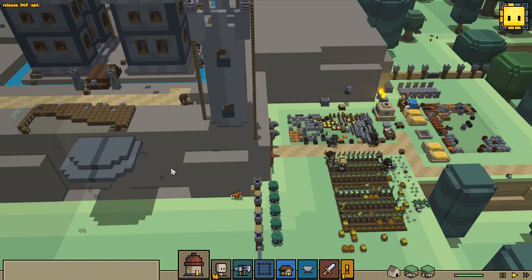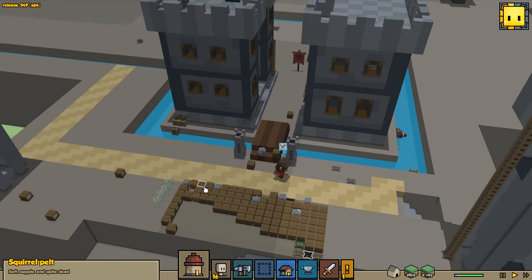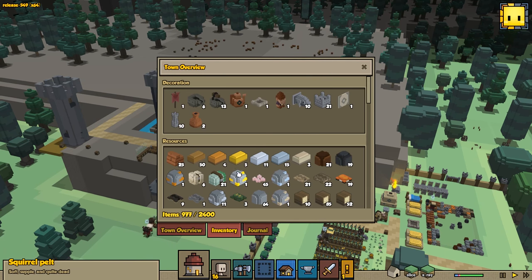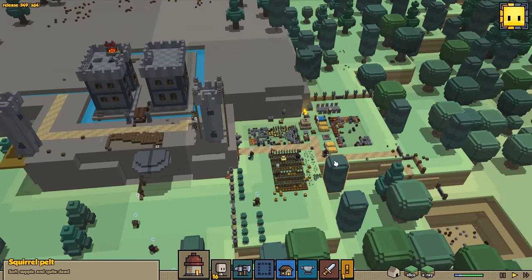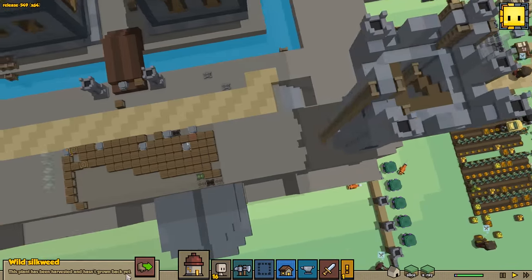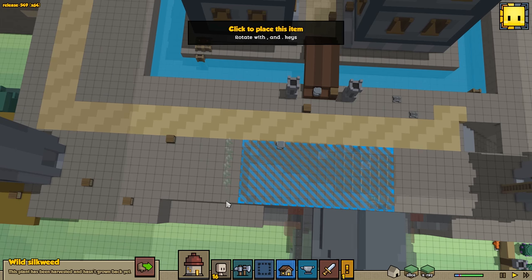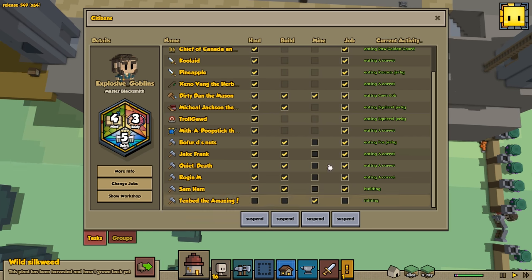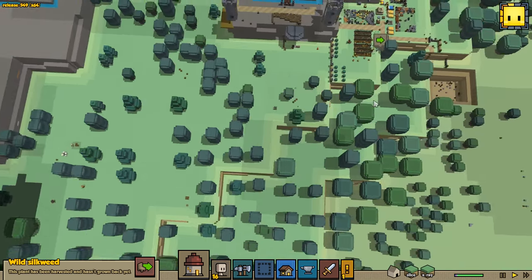It looks like they're all going down to start building the scaffolding. They're already bringing in the pelts and stuff up here. We've got leather. Do we also have thread yet? Let's take a quick look - if we have thread, we can start building armor. They were using the thread for the coarse bandage - that's fine. Let's get these silkweed plants moved up. We have one guy set as digging and everybody else set to do everything. Let's just double check that.